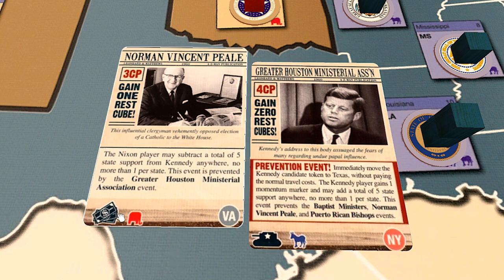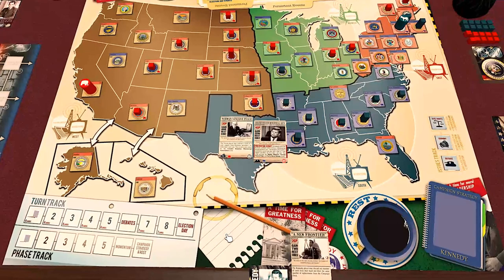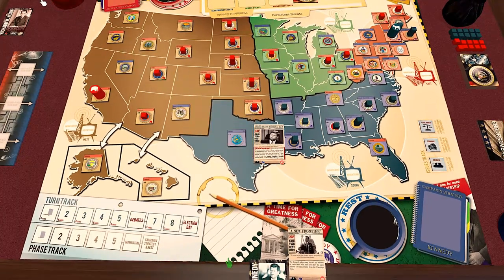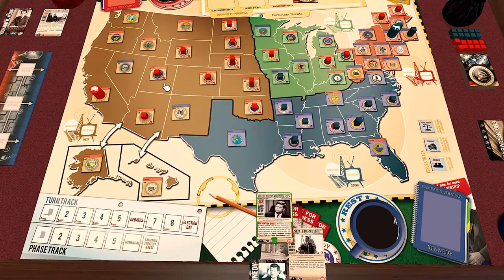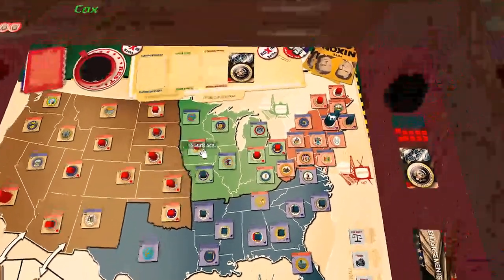Norman Vincent Peale gives Nixon a boost in the debates for economy, and it's a military card for Kennedy. The consensus is that if we could play both of these events, we are playing both of these events for both sides. Rolling in the cards this round — another one for Kennedy.